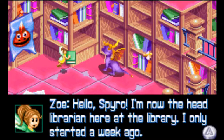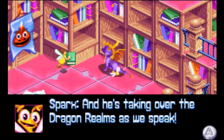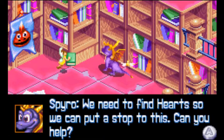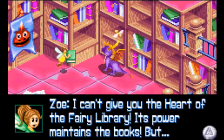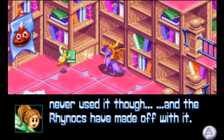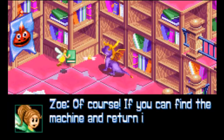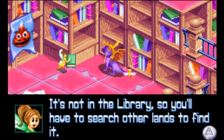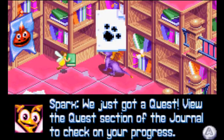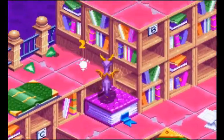Hello Spyro. I'm now the head librarian here — I only started a week ago. Ripto's back and he's taking over the Dragon Realms as we speak. We need to find hearts to put a stop to this. Can you help? I can't give you the heart of the Fairy Library — its power maintains books. But the professor once made a maintenance machine for us. The Rhinox have made off with it — if you can find the machine and return it to me, I'll give you the heart. It's not in the library, so you have to search other lands. As I said, there's going to be a lot of backtracking in this game.